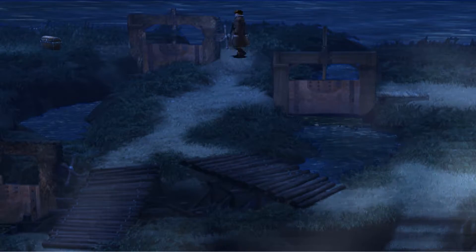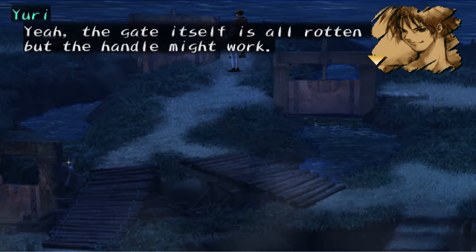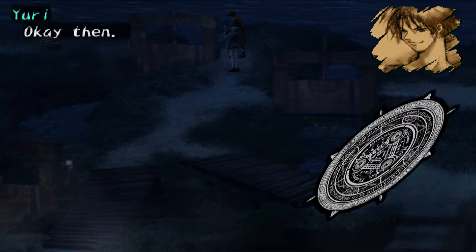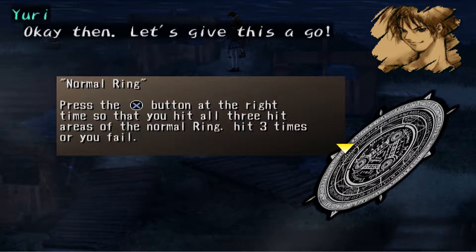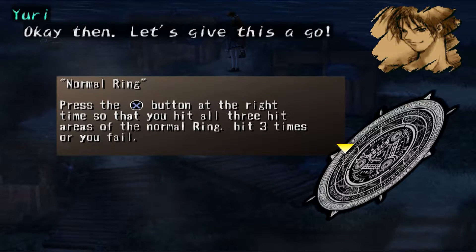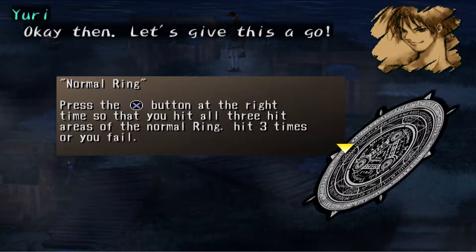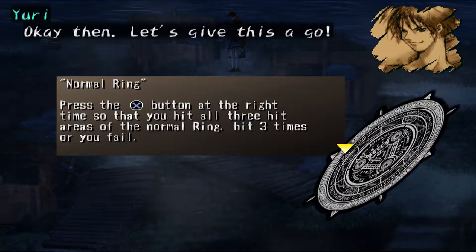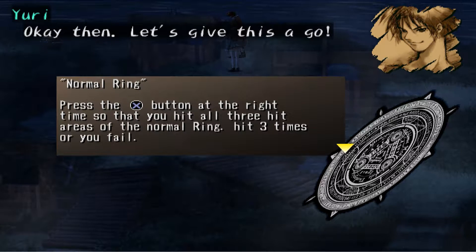Let's go up here. I think we can get this one. The gate itself is all rotten, but the handle might work. Let's give this a go. So we have a normal ring — press the X button at the right time so that you hit all three hit areas of the normal ring. Hit three times or you fail.